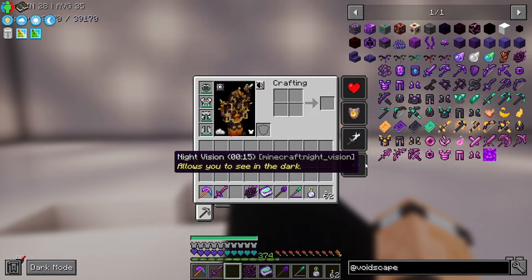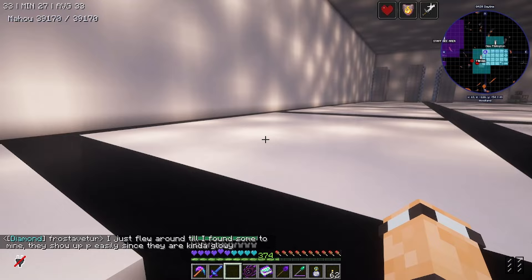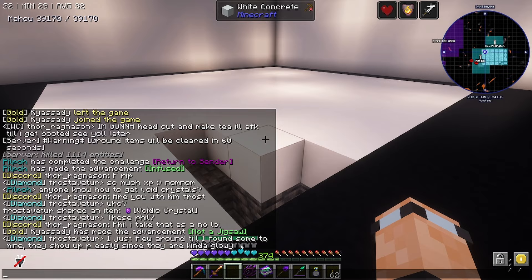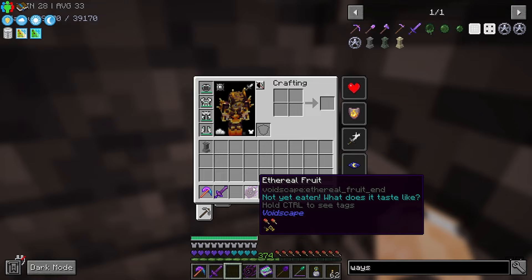I might not get it all in one episode. I still need to go back to the Aether too. Oh — cracked astral stone! That's what I need. The voidic crystal ore — I just flew around until I found some and then mined it. They show up pretty easily since they're glowy. I'm going to slap a waystone down so I can get back.